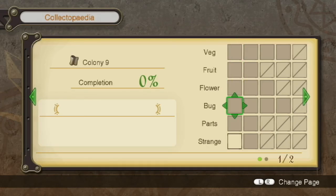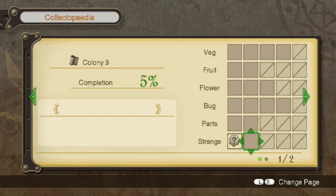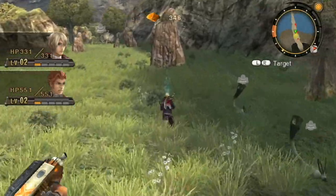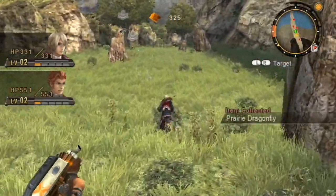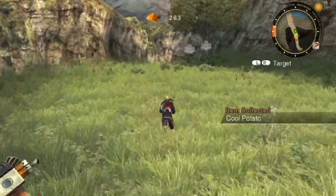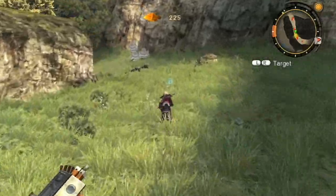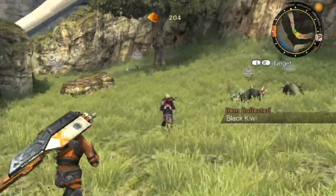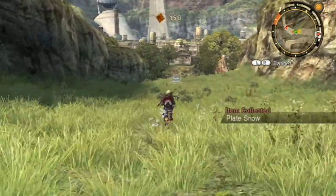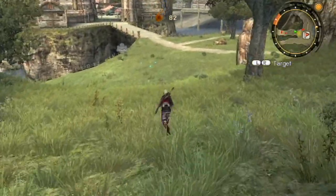Let's talk about the Collectopedia. The Collectopedia is where you collect item orbs while running around. Here's the Collectopedia - we already have one entry. You put stuff in, fill in the rows, and get items. Fill in an entire row and you also get an item. This game is very infamous for the amount of content it has. Don't stress too much about the Collectopedia - Colony Nine is the first one but it's very easy to fill in; you'll probably do it by accident.